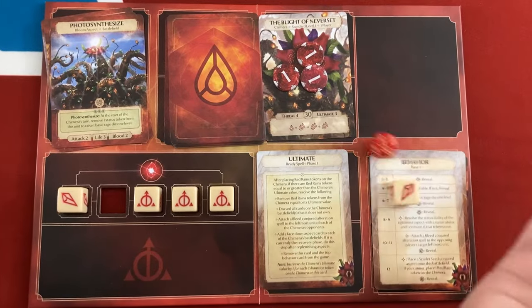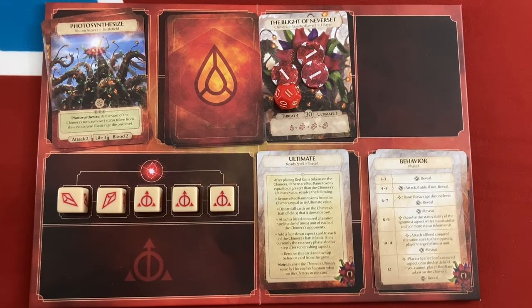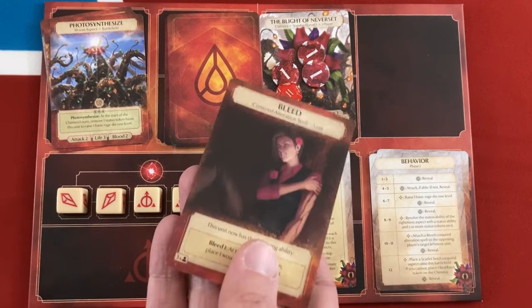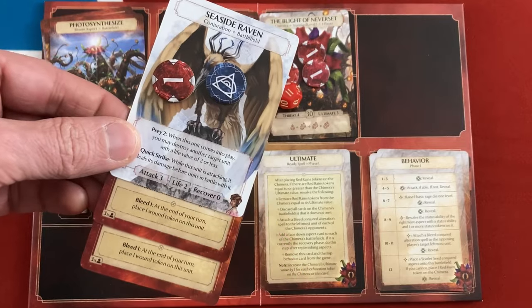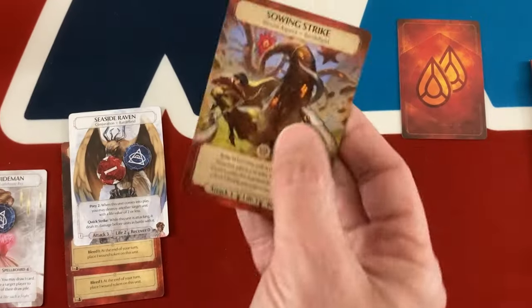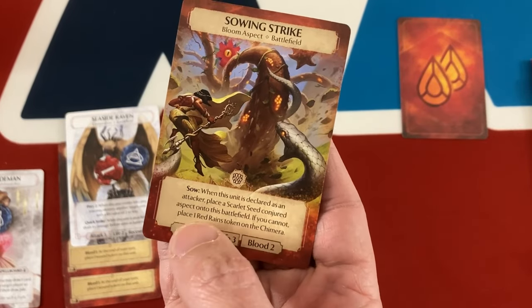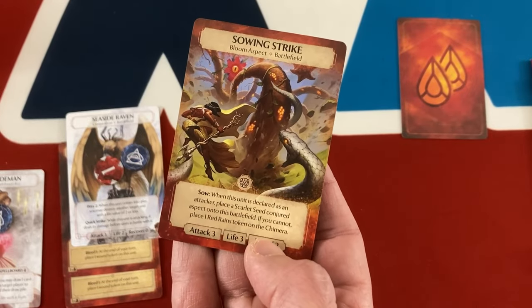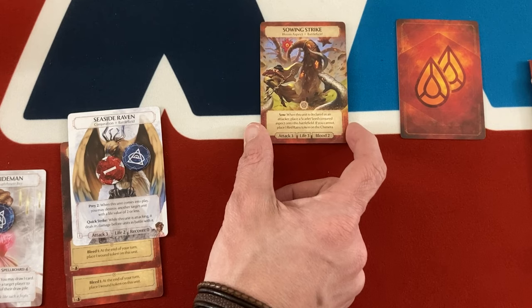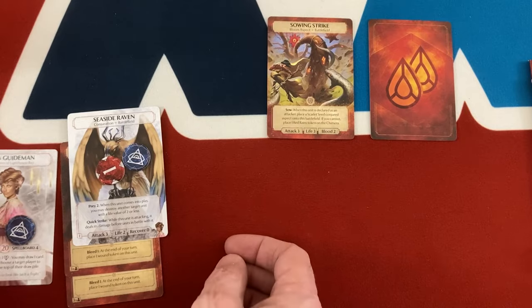Back to our planty friend — they got an 11, same result. They attach another Bleed Conjured Alteration spell to my leftmost unit. I think you can have more than one copy on somebody — he's double bleeding. He was going to die anyway, but now he'll really die. What's their next friend? Sowing Strike: three life, three attack. When this unit is declared as an attacker, place a Scarlet Seed Conjured Aspect onto the battlefield. It goes straight for my Phoenixborn, but she has 20 life so I can tank a few hits.